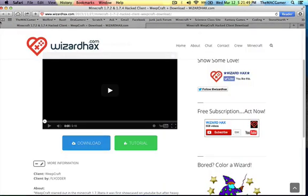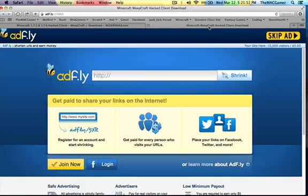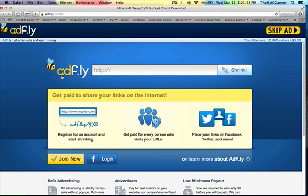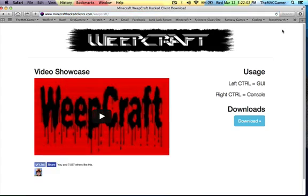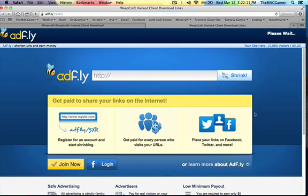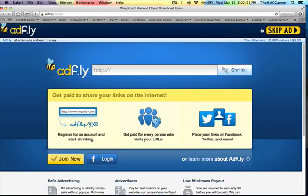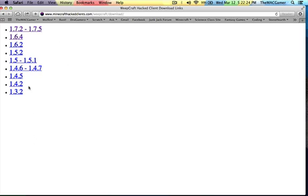Then it should do a countdown: five, four, three, two, one. Then you hit skip ad and it'll bring you to this page right here. Once you are on this page, hit download and then it'll give you another ad-fly. Wait for it to count down, hit another skip ad. Then it'll come to a page and give you a bunch of options — 1.3 all the way to 1.7. You want to hit 1.7, or whatever version you're using.